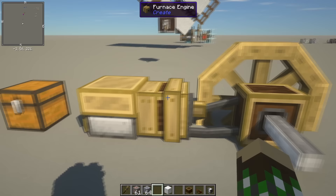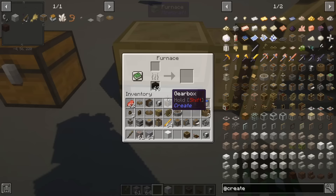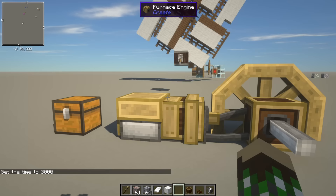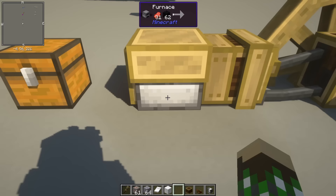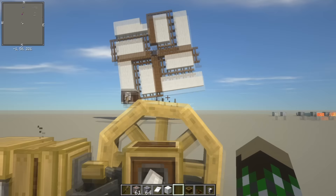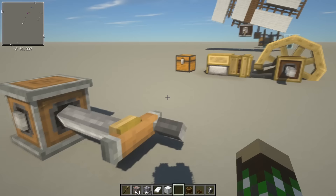Next we have the furnace engine, which generates quite a bit more energy. It does require that the furnace is actually in use — you have to be burning something to power it. The furnace engine actually needs brass to craft, which I'll show you in a second. But as you can see, we're generating 16,384 stress units. That's a lot more than the windmill, a lot more than the water wheels, and obviously a lot more than the little fan.